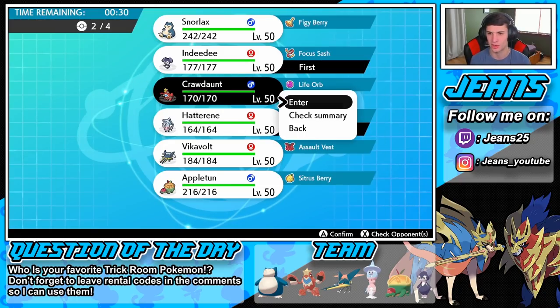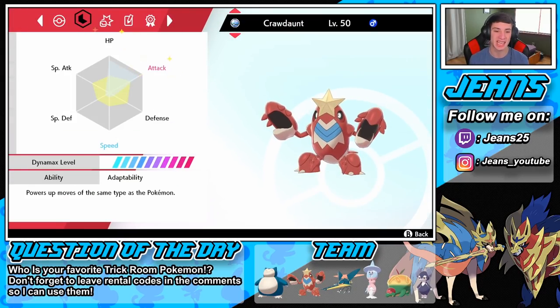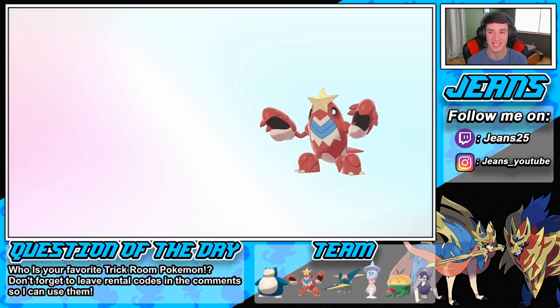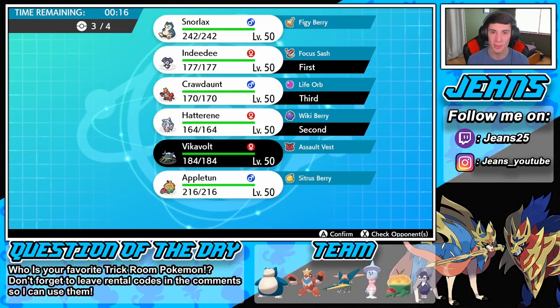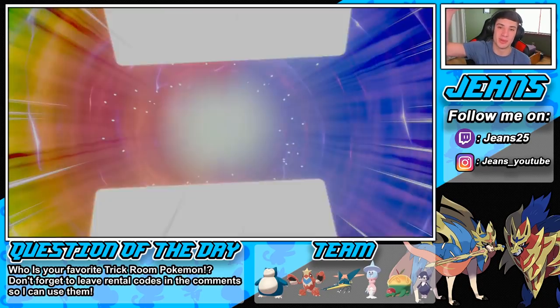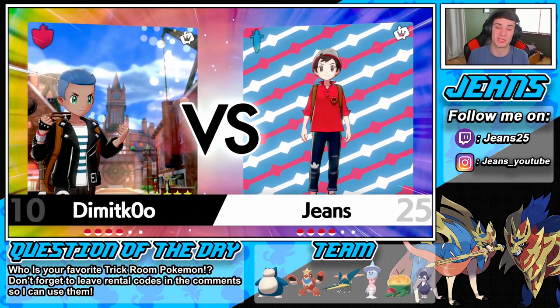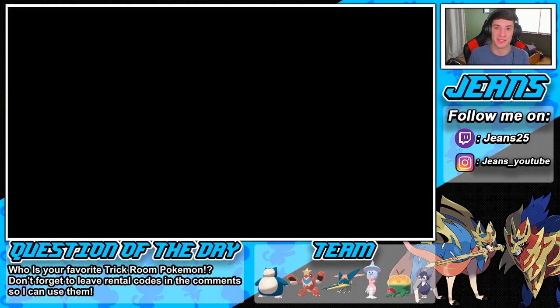Crawdaunt has no speed so he's perfect for trick room. Look at that attack and HP stat — 189 attack with that Life Orb and Adaptability. I read that ability and was like, are you serious? Double STAB damage — that is insane. He's going to hit like a truck. If you want to catch more content from me, head to the link in the description. Check out my Twitch page, Jeans25 on Twitch — come hang out, I would love to see you guys there.